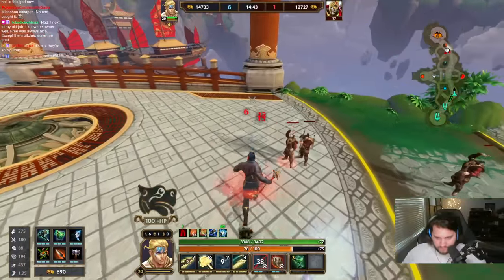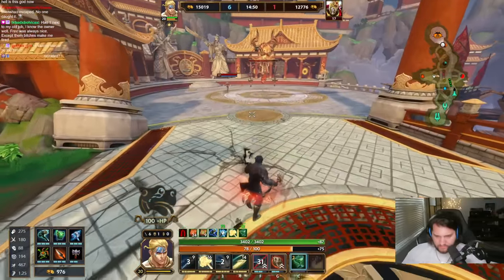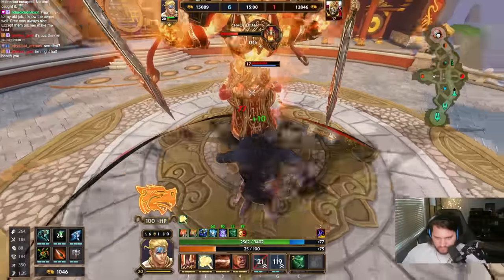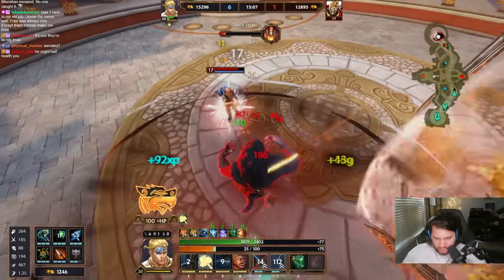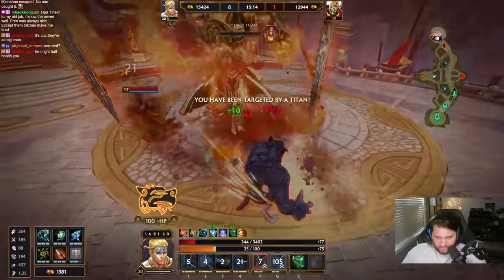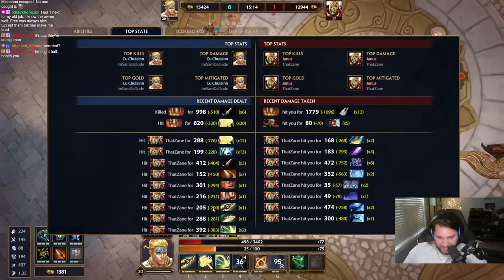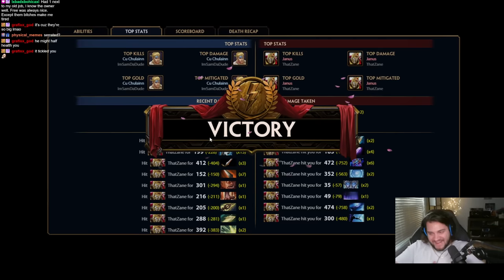I kind of just want to kill his Titan — can I just walk in there and start messing things up? He had to use Beads on that route because he would have died. What are you gonna do? Holy shit, look how much damage I did — my 3, my ult, my 1, and then my 1 again, and then my ult, and then my Heartseeker, and then my Scepter, and then my 3.